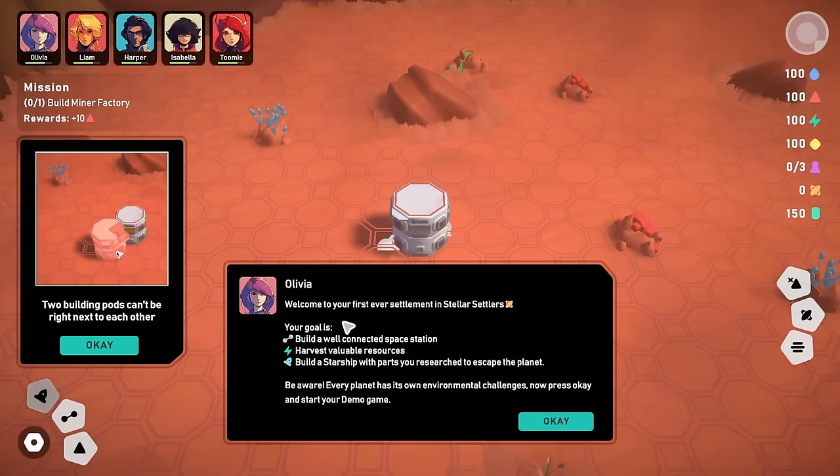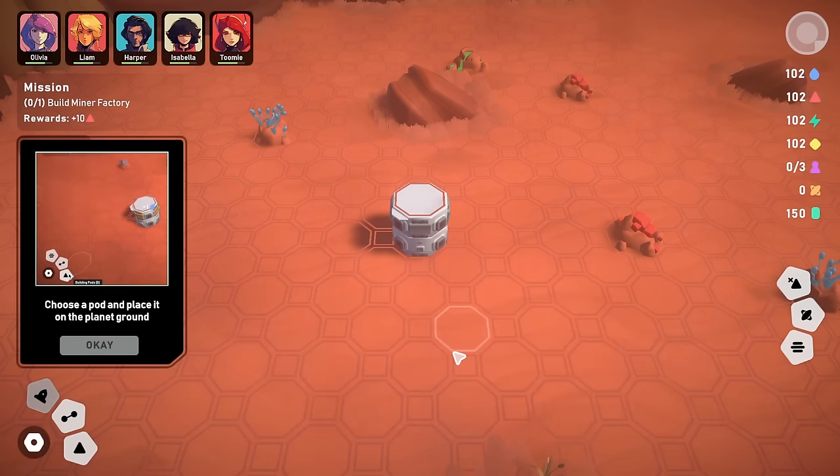We have landed on Planet Deidre! Olivia has popped by to say hello. Welcome to your first ever settlement in Stellar Settlers. The goal is: build a well-connected space station, harvest valuable resources, and build a starship with researched parts to escape the planet. Three fairly reasonable goals. Every planet has its own environmental challenges. Now before we do anything else, the all-important question — is spacebar pause?